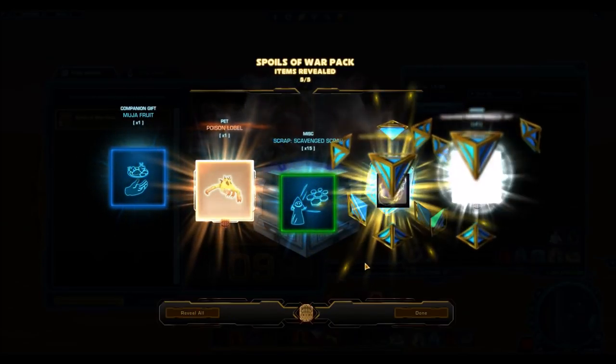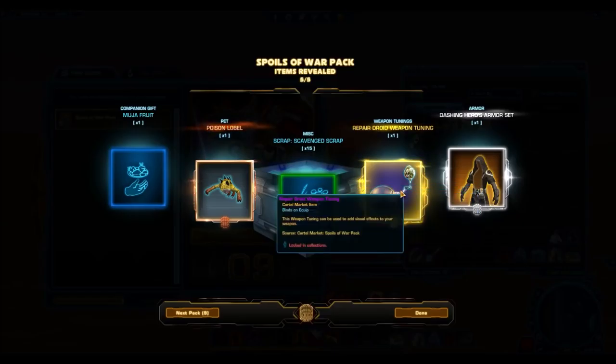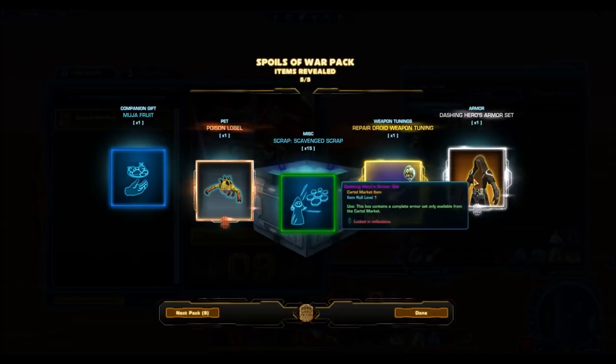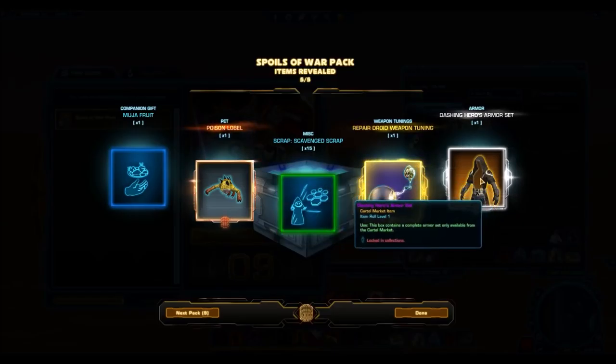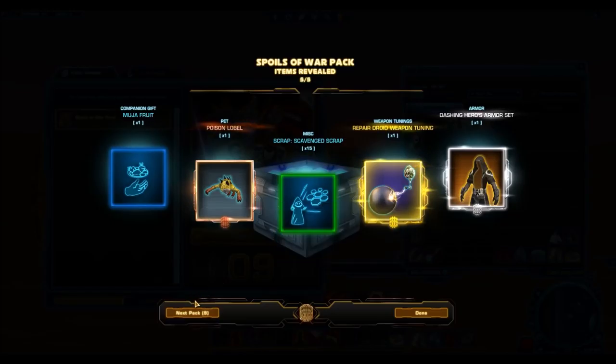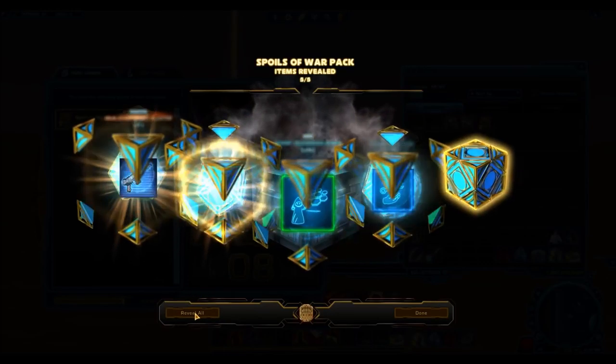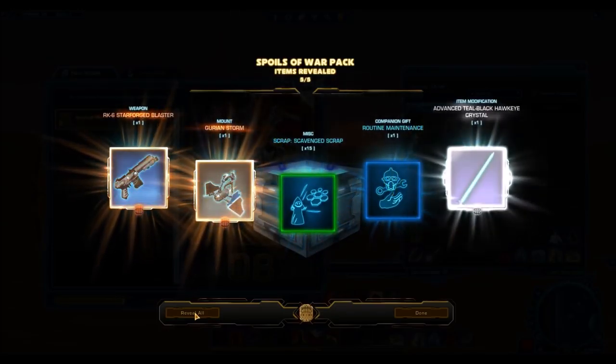Another gold! The Repair Droid Weapon Tuning and the Dashing Heroes armor set — very nice. We have another really nice armor set drop. The Repair Droid Weapon Tuning — I checked it out — it actually works on both lightsabers and guns, which is really interesting. It does look a little bit weird on lightsabers, so it's probably not going to be the most popular weapon tuning, but it is a weapon tuning nonetheless, and a very nice drop from this cartel pack.